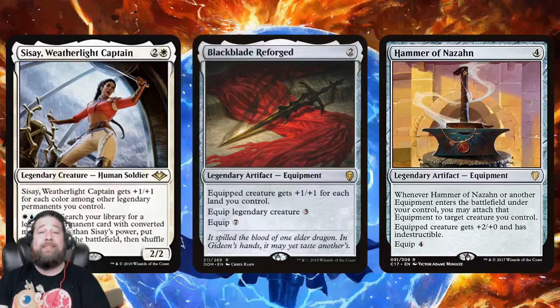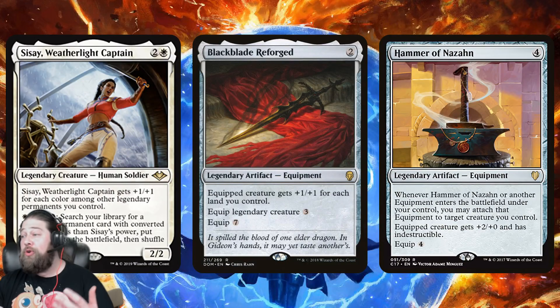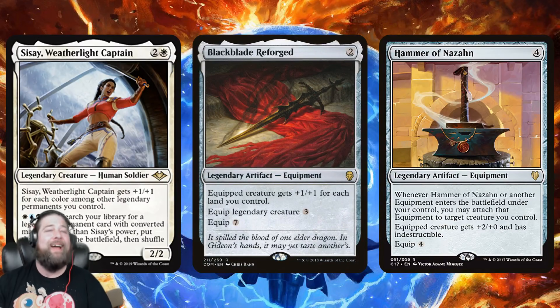You can do some cool tricks like Blackblade Reforged — awesome with Sisay. You tutor it up right away, put it on Sisay Weatherlight Captain, and all of a sudden Sisay is going to be huge and you're going to be tutoring out massive things. You get to the point where you're tutoring out Eldrazi if you want to with Sisay. Really powerful there.